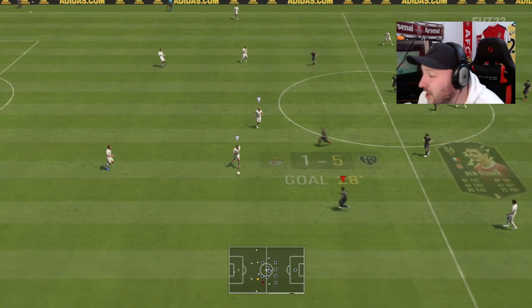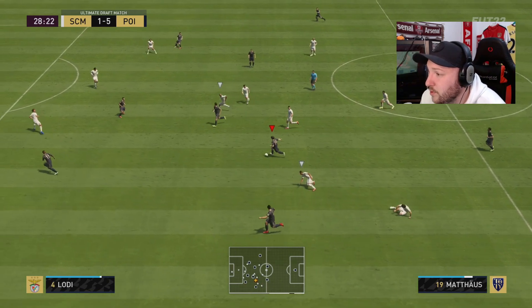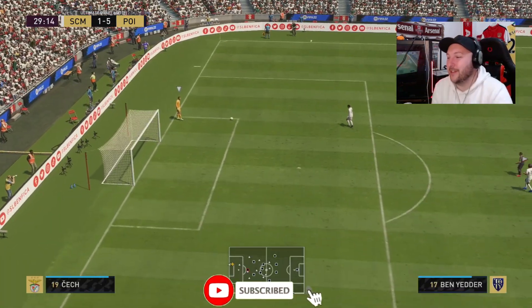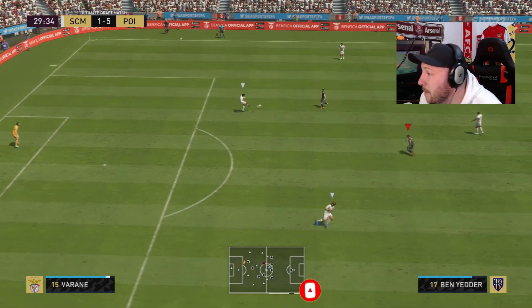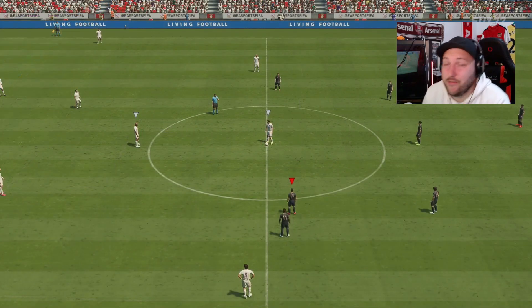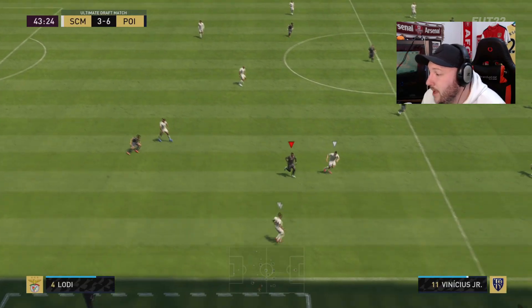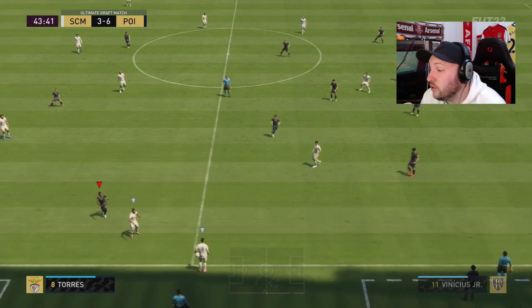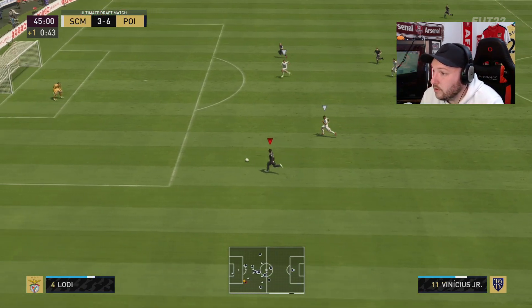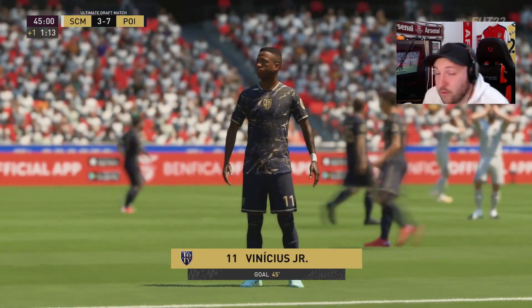Matthias is one of the best box-to-box midfielders I've used so far this year — an absolute unreal card. You can see why he's so expensive. He intercepts automatically, immediately plays a one-two, gets around a dribble, and pushes the ball forward. Ben sees Messi at the top — not the greatest shot but you can see Matthias linking up play fantastically. He wins the ball on the edge, takes a lovely turn, and bangs in a goal.